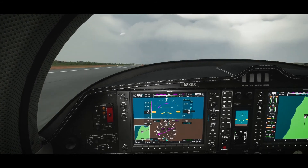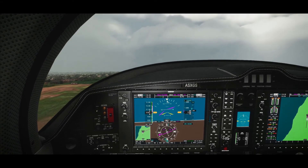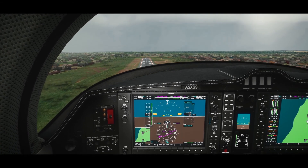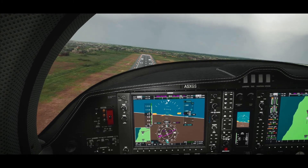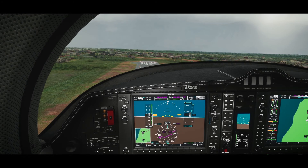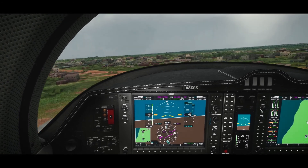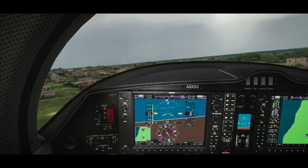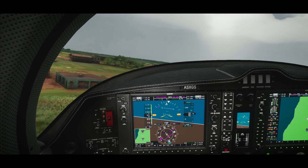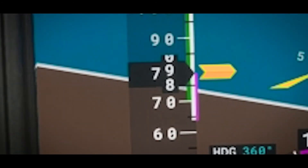80 knots — the rudder on this thing is very sensitive. Positive rate, gear up. Climbing out at 110. Oh — we have a right-hand engine failure! Mayday, mayday, mayday. Power up, clean up, identify — it's the right engine. Verify, fix — feather. We can't feather this engine. We're barely maintaining altitude. VMC in this aircraft is 80 knots — I cannot go below 80 knots, that is death. Okay, I'm putting it down.